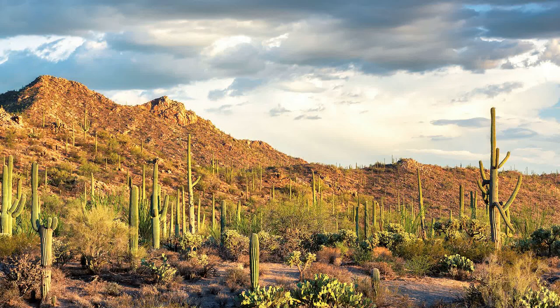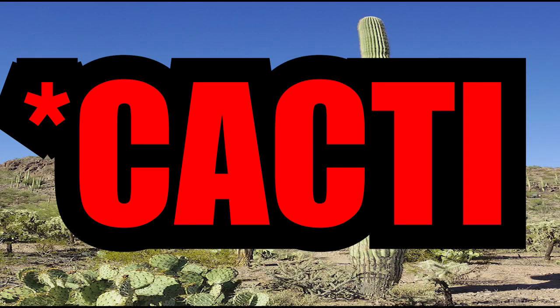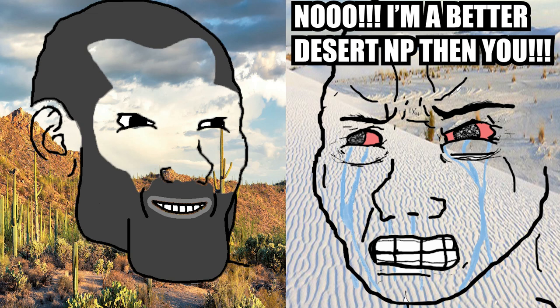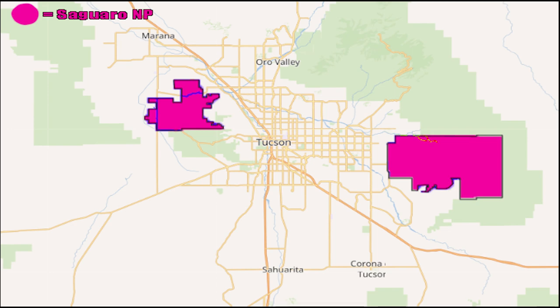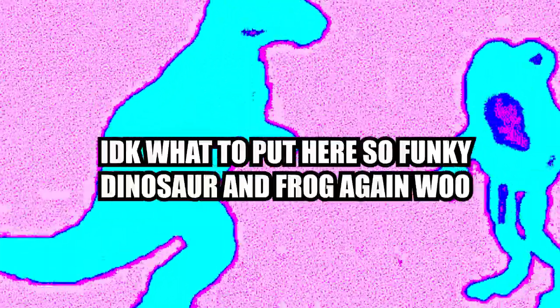Saguaro National Park in Arizona is a really cool park because I feel like it embodies the ideal American desert. With its saguaro cactuses — the tallest cactuses in the Americas — it's a really iconic park that defines what it means to be a desert. My only major gripe is that it's split up by the city of Tucson, Arizona. If you could find some way to combine the landscapes, I think this park could be a little higher. But other than that, B tier.